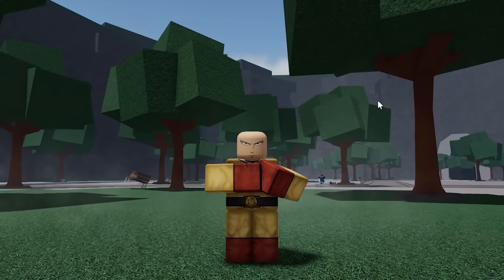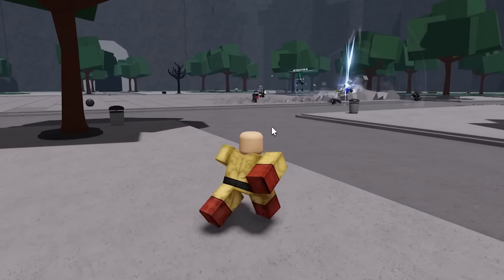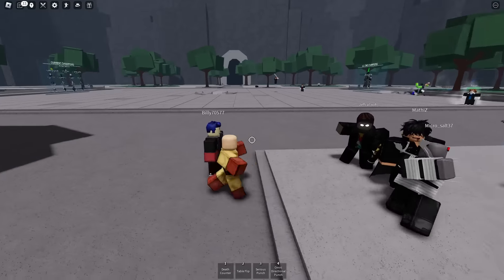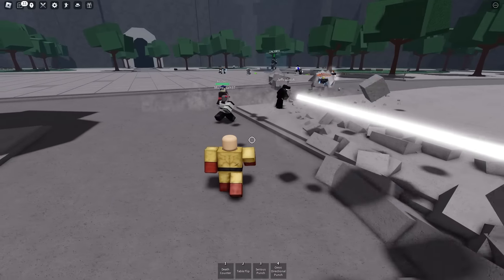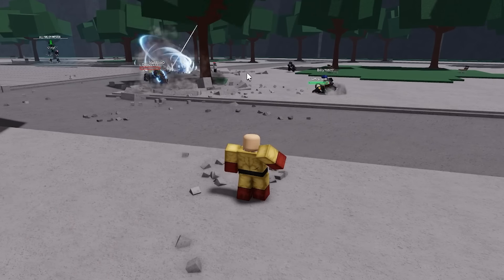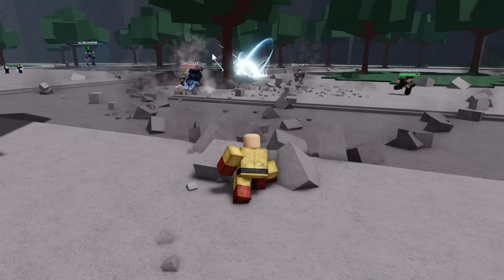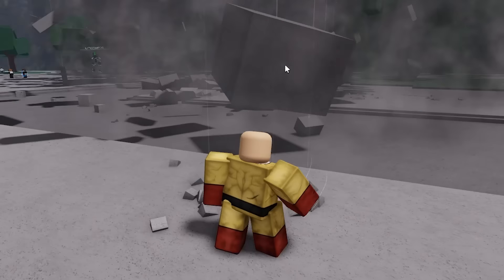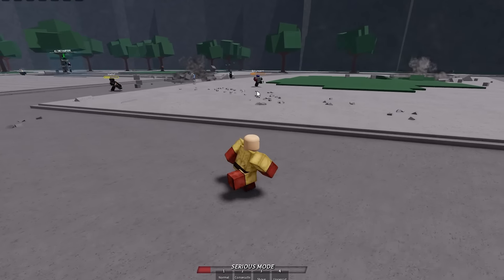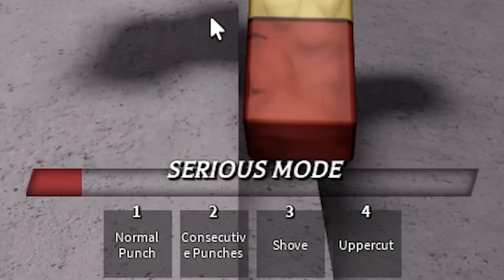All right, I have my ultimate mode again. Now we're going to use the Table Flip move. The best way to use this is to try not to be seen — get on the edge of a group of players, lure someone over, then use the move while they're standing right in front of you. Now all of these goobers are going to die. That's actually super OP if you can pull it off — we got all of them low and built up our Serious Mode without even directly hitting anybody.